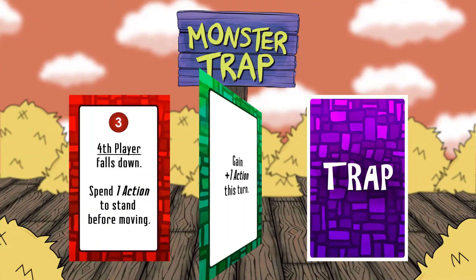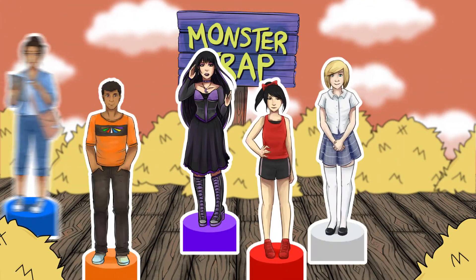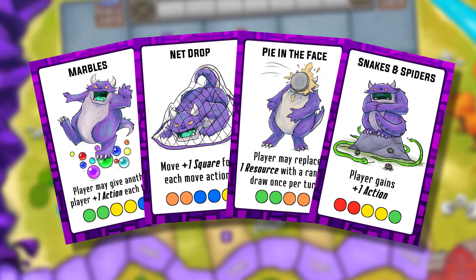This resource gathering placement card game keeps the action going as your team of talented teens works together to save the day. You'll play your character's actions and special abilities to make the perfect Monster Trap.